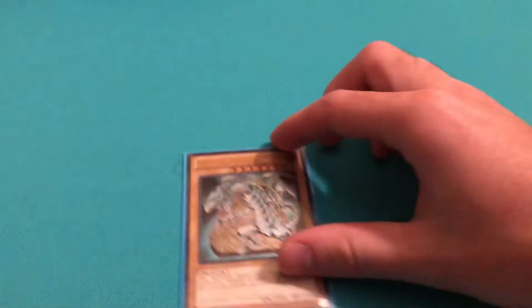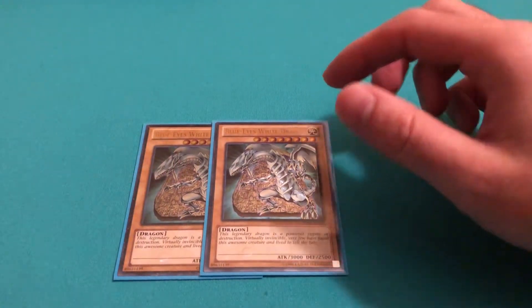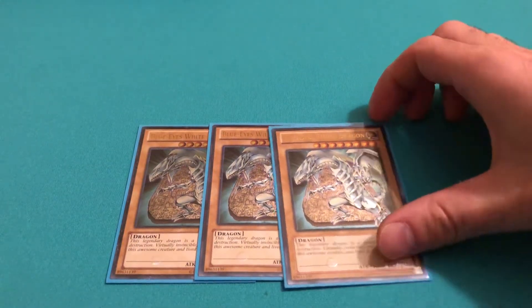First, you have your most important card in the deck, your Blue Eyes White Dragon, and I have them in Ultimate Rares. I do have the Starter Deck Kaiba version, but I like playing with the Ultimate Rares because I love how they look.